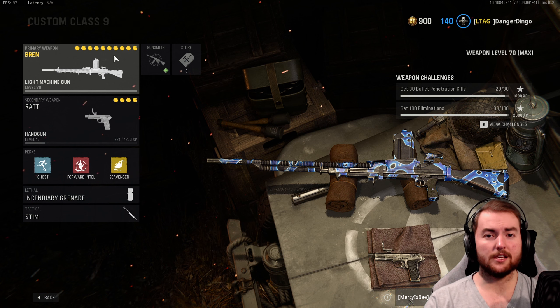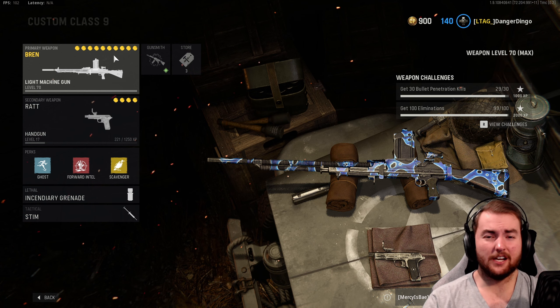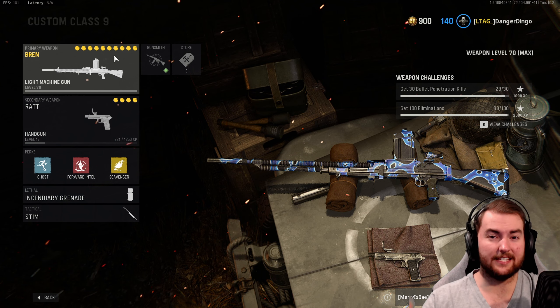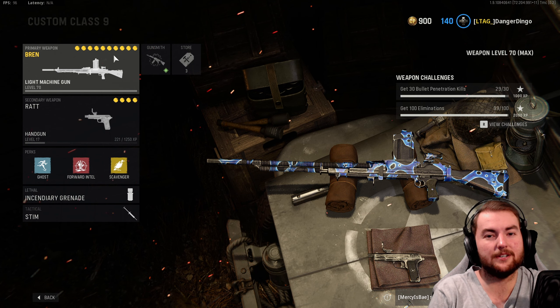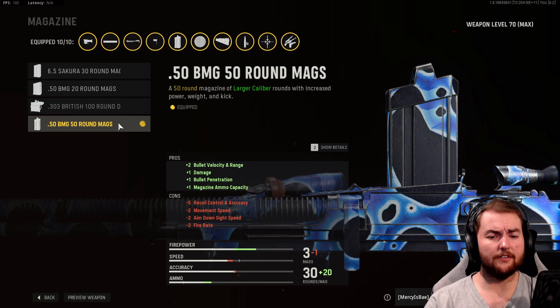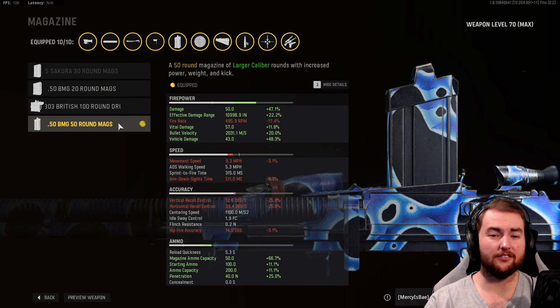So the Bren does get a two-shot kill with a number of different attachments. You can actually get it to 90 damage per bullet, which is ridiculous — though 90 damage is basically the same as 50 damage in most circumstances. For the magazine, we go with the .50 BMG 50 round mags. This increases bullet velocity, damage range, damage, bullet penetration, and maximum magazine capacity. We get 50 damage per bullet — that two-shot kill is very important for this class setup. We also get decent bullet velocity and vehicle damage, making it okay at taking out killstreaks.